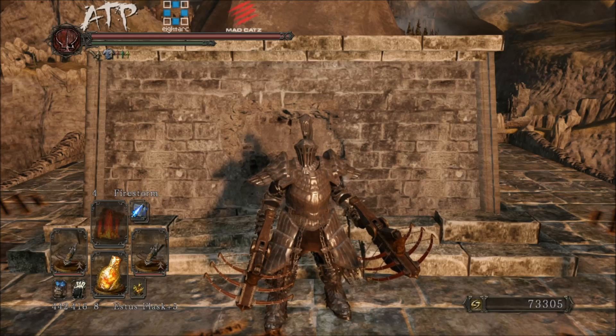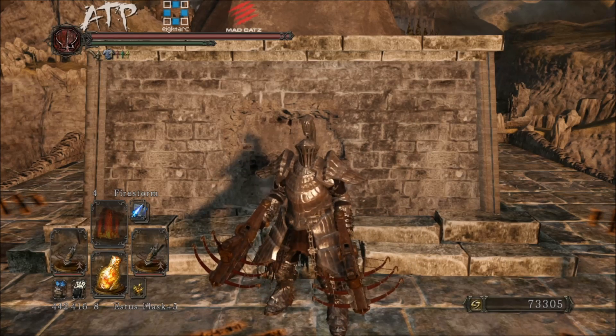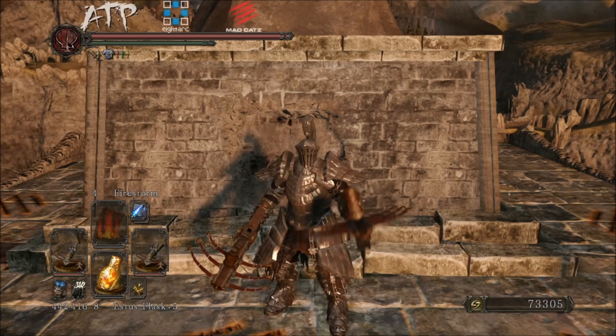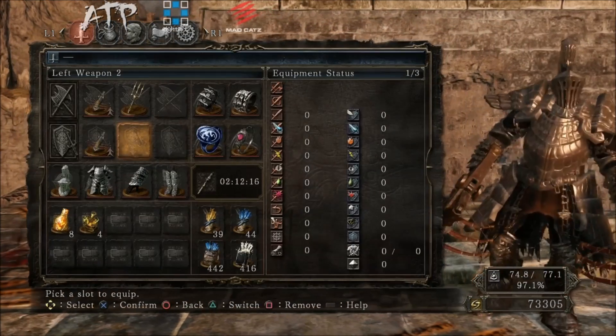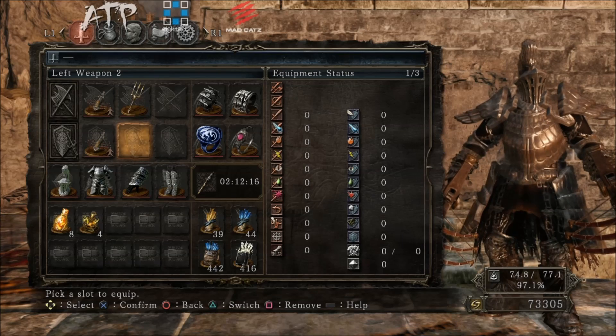I'm pretty sure if they patch this game more in the future, they'll likely tone this down, because there are probably other ways to buff the bolts even higher. This is just what I've found to be really effective — the Channeler's Trident as your side weapon, not concerning yourself with equip burden because you don't care about stamina recovery or roll speed. You're just walking into the fight and trading hits, knowing you're going to kill every time.